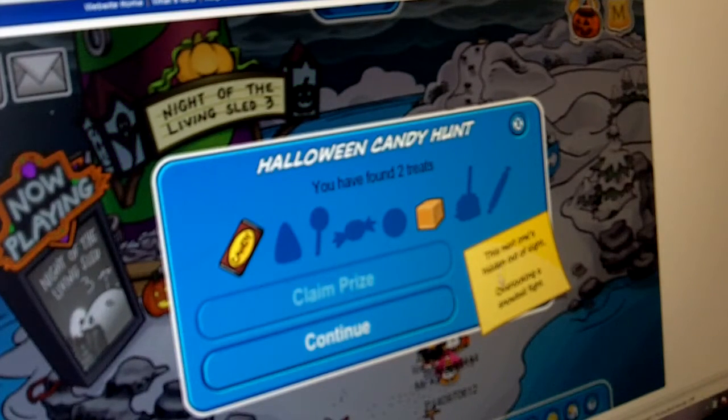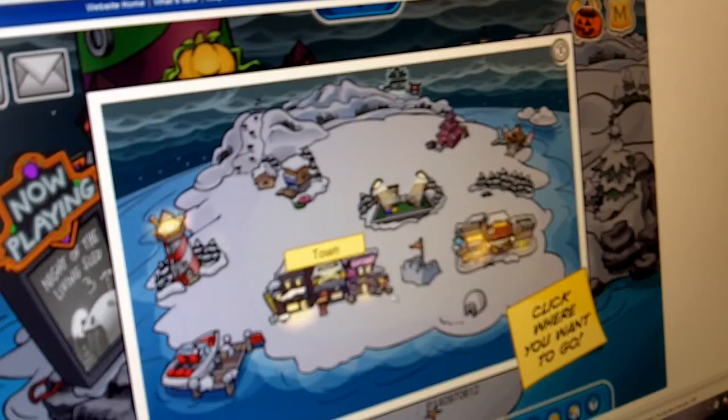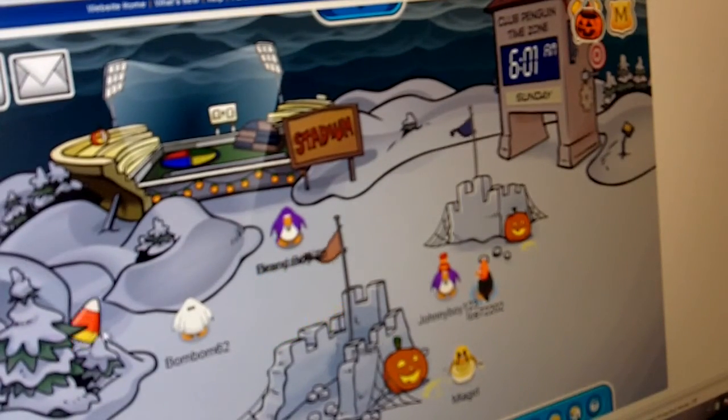This next one is hidden out of sight, looking over a snowball fight. Go to the map, or if you're guiding someone, go from here to the dock, to the town, to the snowfields, to the block. Don't pass the plaza — go to the snow. Go back to the snowfields if you're getting mixed up.